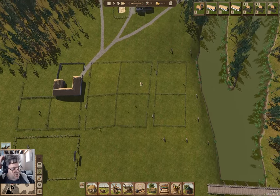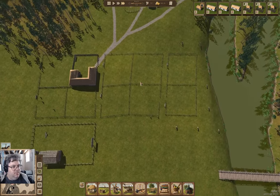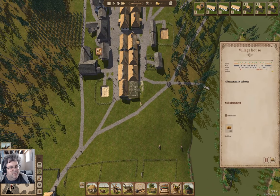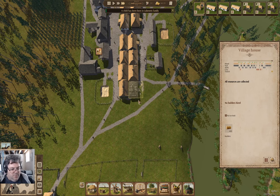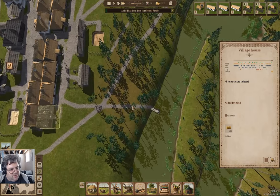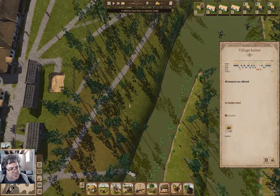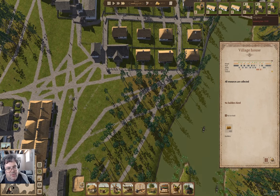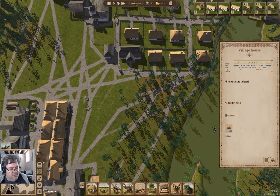Once the construction stuff is back, we'll be finishing the house. A child's been born. We'll be finishing the house, and that will get stuff moving. We'll keep removing trees along here — twenty-five trees need to be removed along here.